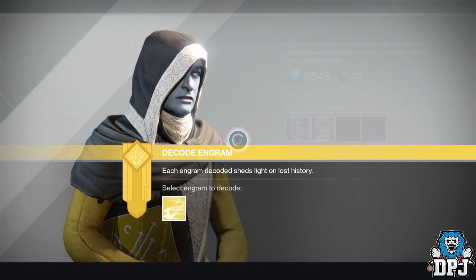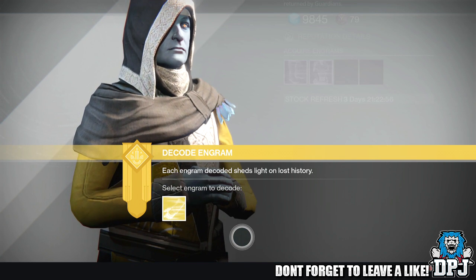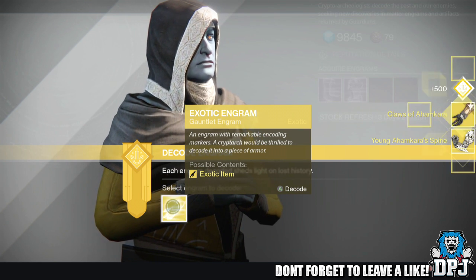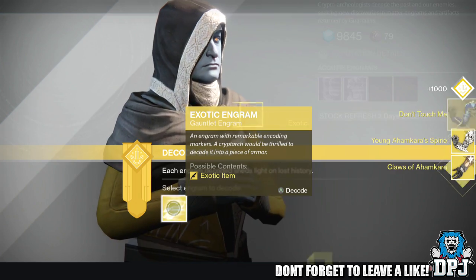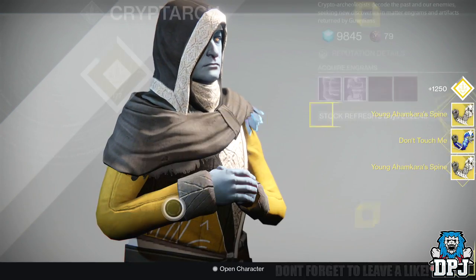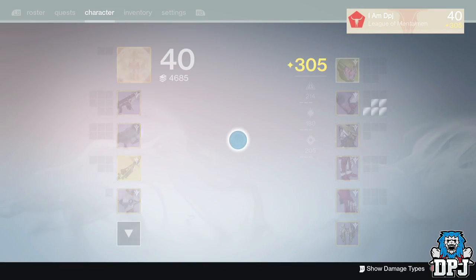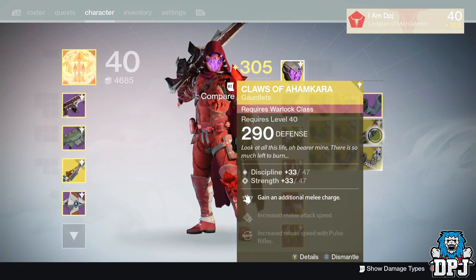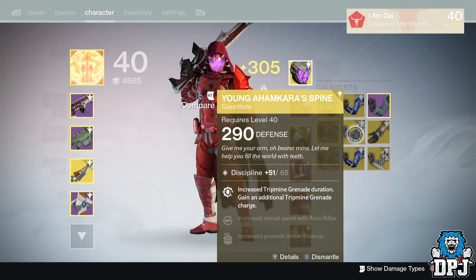I've got a couple of exotics already on my hunter — I think all of them are after 290 gauntlet wise. Let's see what we get. I got the Young Ahamkara Spine, the Claws of Ahamkara, Young Ahamkara Spine again, and Young Ahamkara Spine again. Now please, at least one at 310. 290... 290... 310 — okay! So I've got two 310s and three 290s.